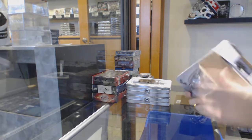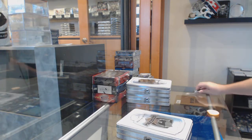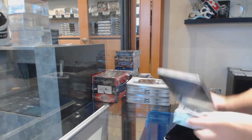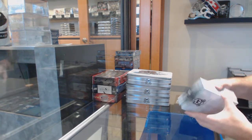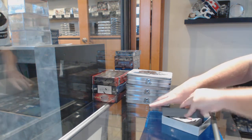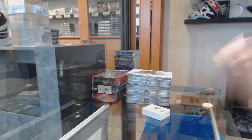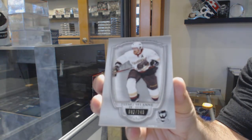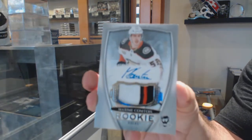All right, let's finish strong. The Heiskanen was a better improvement. Third time's the charm — we're slowly but surely improving each box. This one's got to be the best. 249, Timo Solani. 249, three-color rookie patch auto, Maxime Comtois — a very nice rookie patch auto.